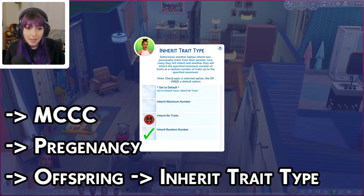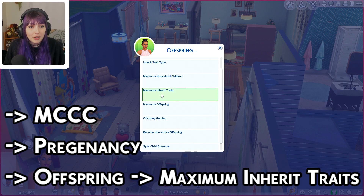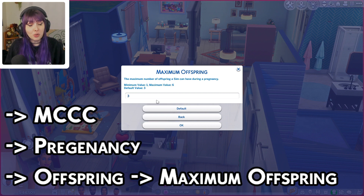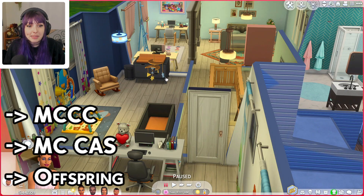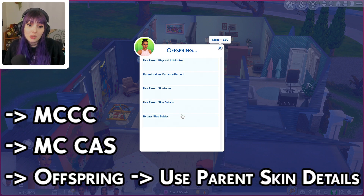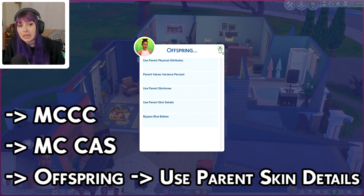If you click on Inherit Trait Type, when your Sims have babies they can start inheriting some of their parents' existing traits. Going back, you can change the total number of traits they could potentially get. You can change the maximum amount of offspring you can have in one pregnancy — right now it's set to triplets but you can go up to sextuplets. You can even limit the total number of offspring a household can have. In MC Cast, scroll down to Offspring and you can adjust how certain traits are inherited. Skin tones and skin details are my favorite to have enabled — this ensures if you have a custom skin detail, there's a chance your offspring can inherit that.